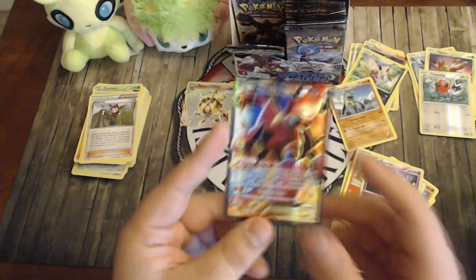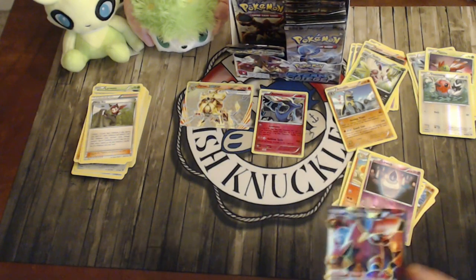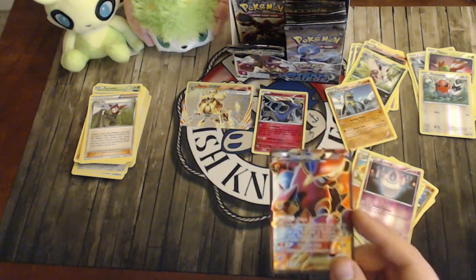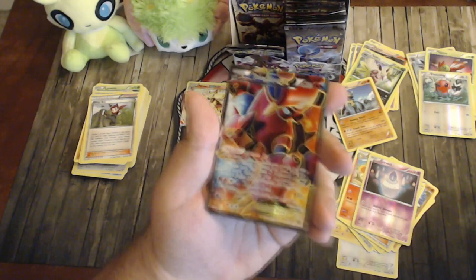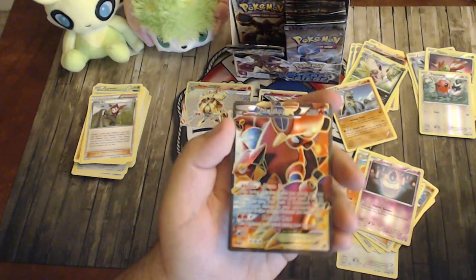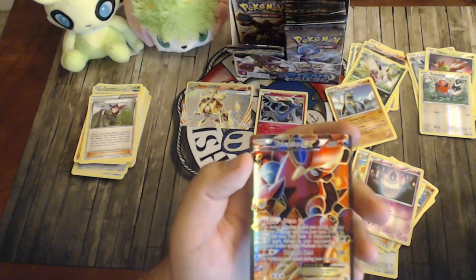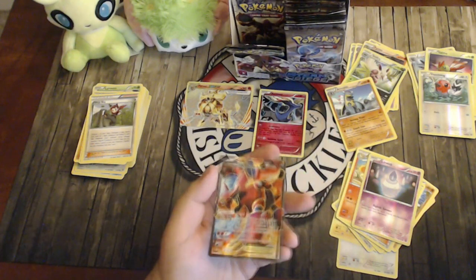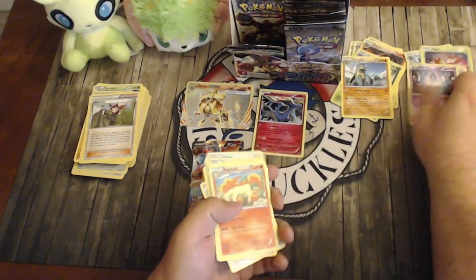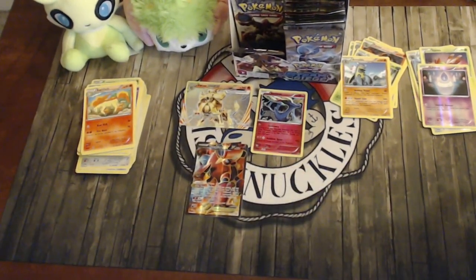Volcanion-EX also has Volcano Heat for 130, but this Pokémon can't attack next turn — you can use Switch or other movement options to get around that. I don't think it'll be great right now, but once Night March rotates the format slows down and you can pair Volcanion with Entei or other Fire attackers. It's interesting that as a dual Fire/Water type it can hit for both weaknesses but is only weak to Water itself — not Grass and Water, just Water, which is surprising.